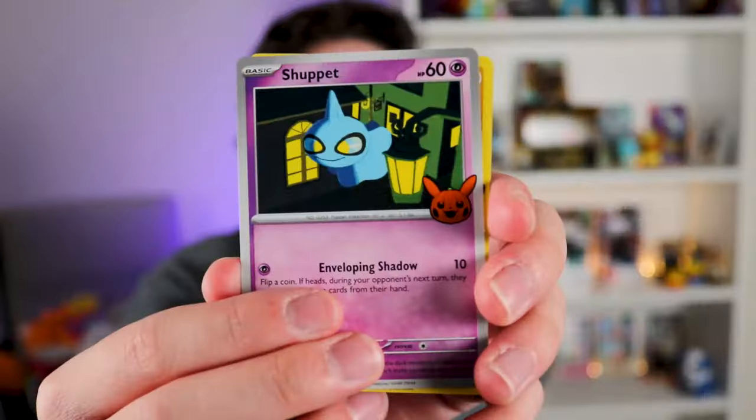The one thing I love about ghost types is that they're both scary, cute, and tragic all at the same time. Like, what? What can you ask more from a Pokemon?